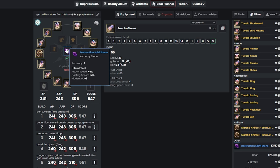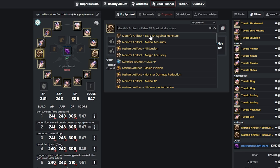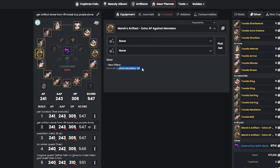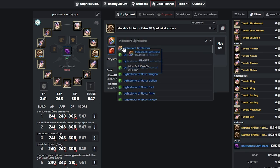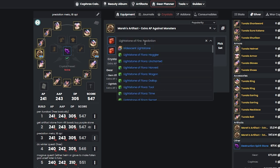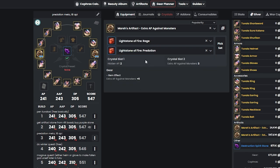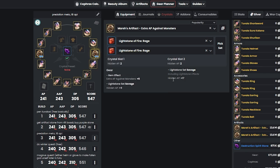After that, we want to get the Destruction artifact — just buy it on the market. The lightstone effects drop from rift bosses or other mobs. Recommended: Extra AP Against Monsters, as it gives the most monster damage on mobs.